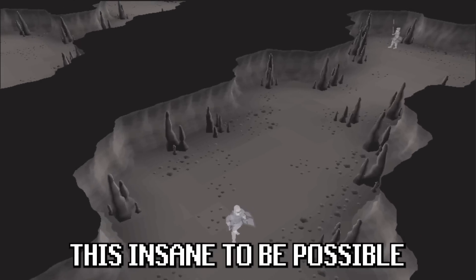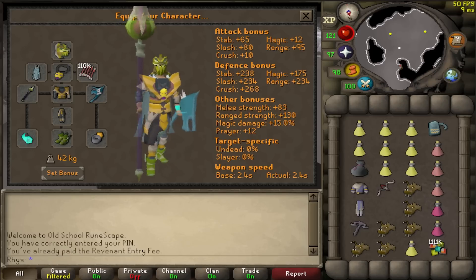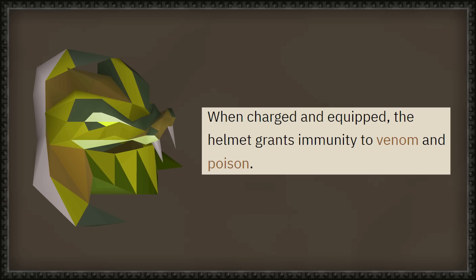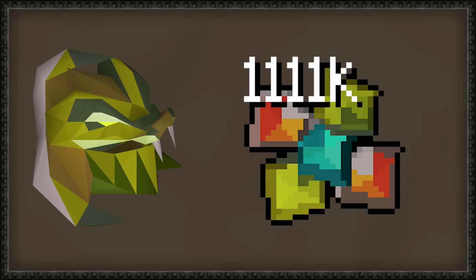For a challenge this insane to be possible, I need to plan correctly. This is the inventory I decided on, and I'm bringing max gear with an insane 1.4 bill risk. Serp Helm is vital for this challenge because of its immunity to venom, which is also why I'm bringing a couple extra scales.